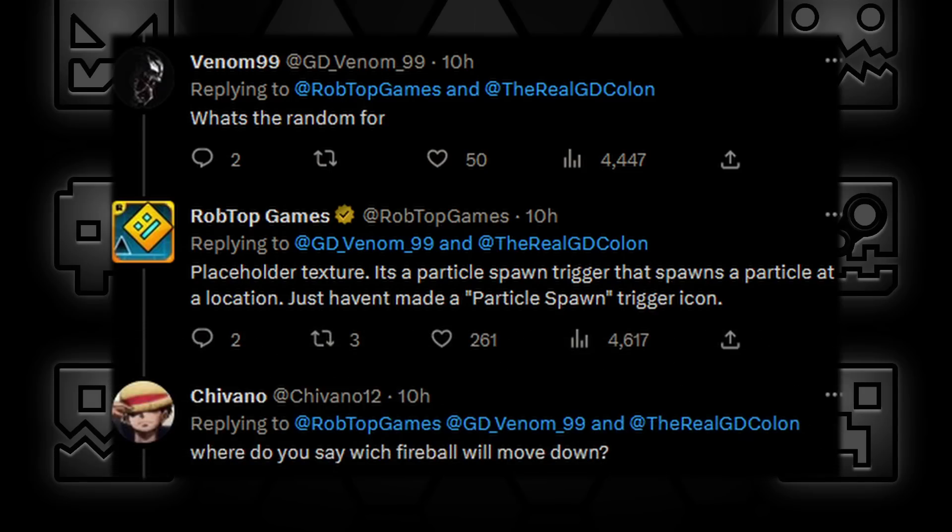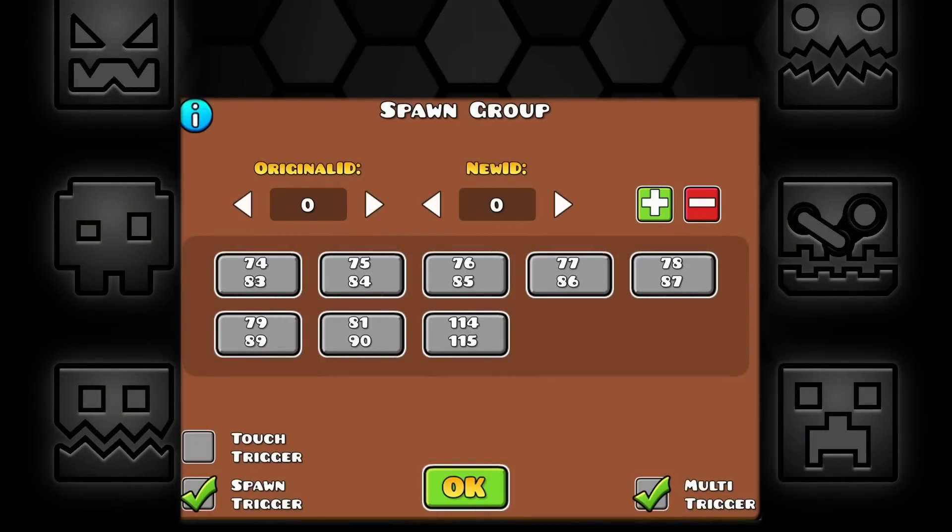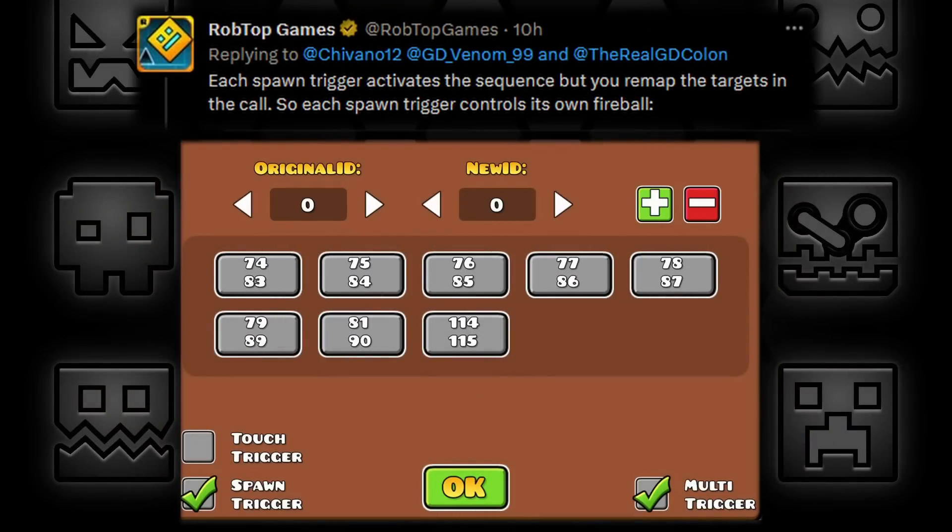Shyvana was asking where you specify which fireball will move down. Robtop shared a picture and added that each spawn trigger activates the sequence, but you remap the targets in the call. So each spawn trigger controls its own fireball.